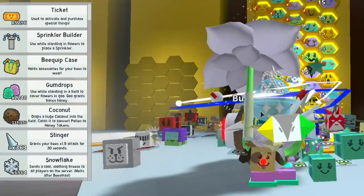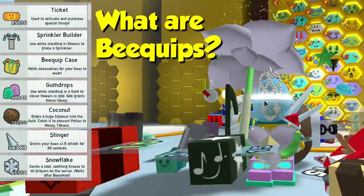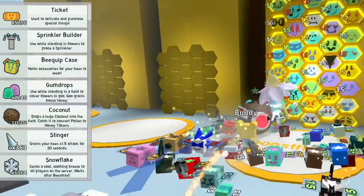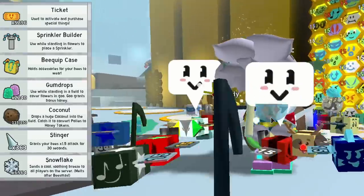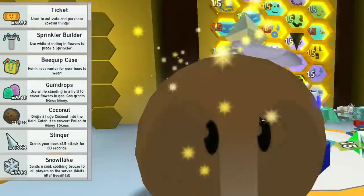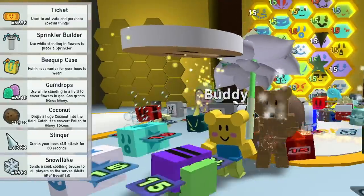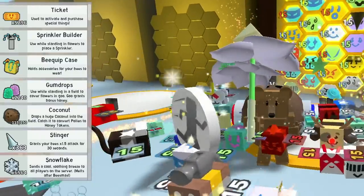So what are bee equips? Basically they're equipment attachments for your bees. You don't actually see them except for this little fellow here — he's the only one that's actually got equipment on him. The rest kind of act a bit like buffs, similar to those bitter berries that you would put on your hive.